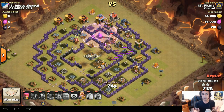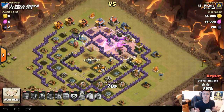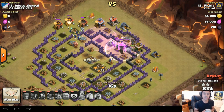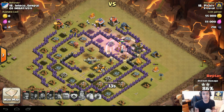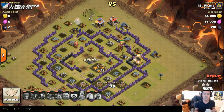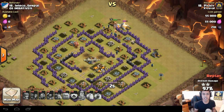A lot of people use a rage and heal without luring the clan castle troops sometimes. That's a good tactic, especially if the clan castle is right in the center and it's really hard to get — you can use rage and heal instead of trying to lure and kill the clan castle troops on the side. And there we go, Pickley is now about to get the 3-star on this Town Hall 8. Well done to her.